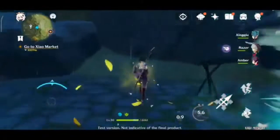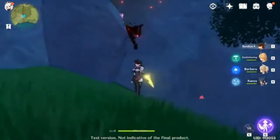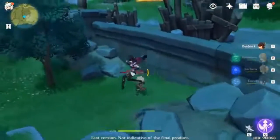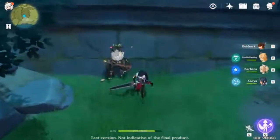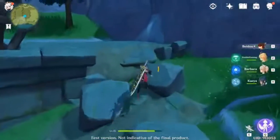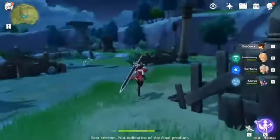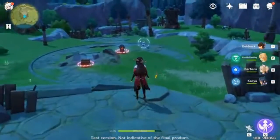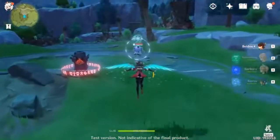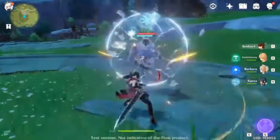The next character I actually use is Beidou. She's Electro — an electro-type element user. Her skill lets her block damage and absorb it to strengthen and launch her attack. She can charge up three times so it's really powerful. She's a breaker. Her ultimate summons an electric dragon around her that deals electro damage to anyone who gets near her.